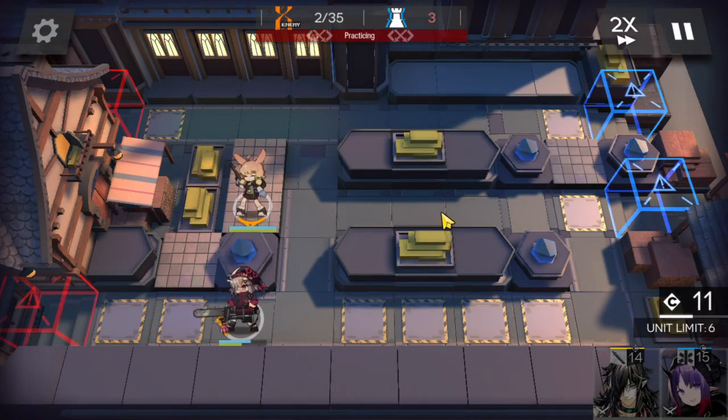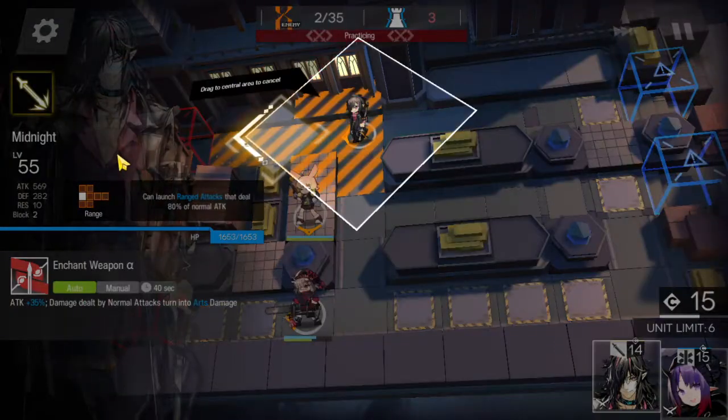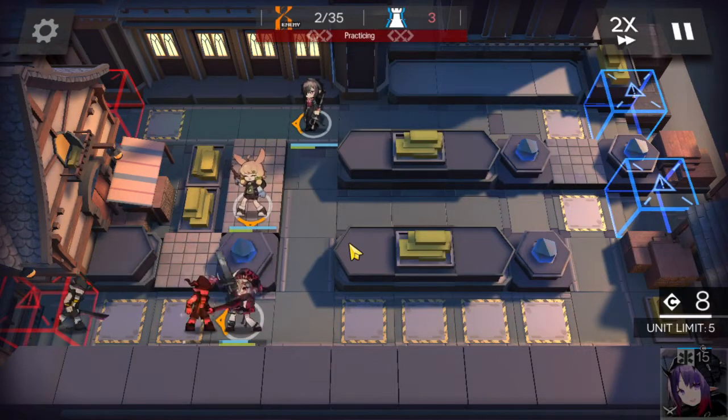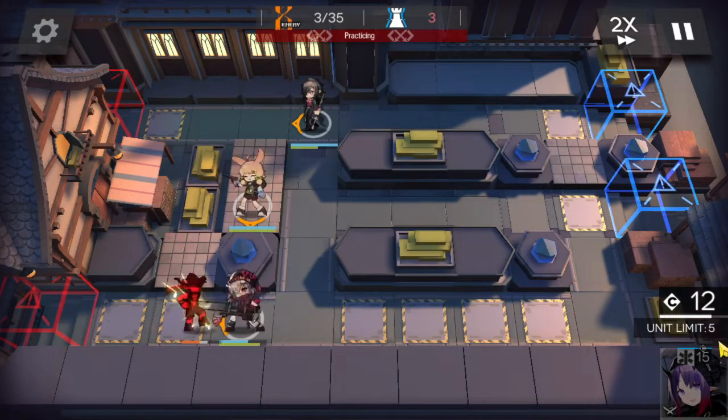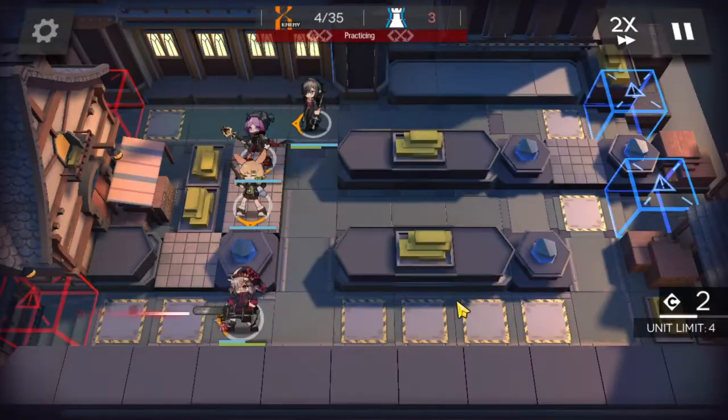Now I'm gonna need help up top. I'm gonna bring in Midnight. I'm gonna put him at the crossroad here, just in range of that final tile. And then we can bring in Hibiscus.